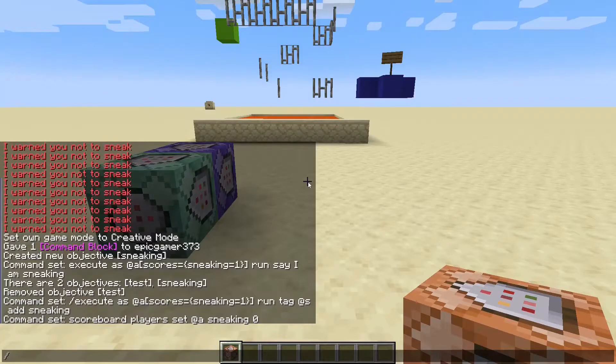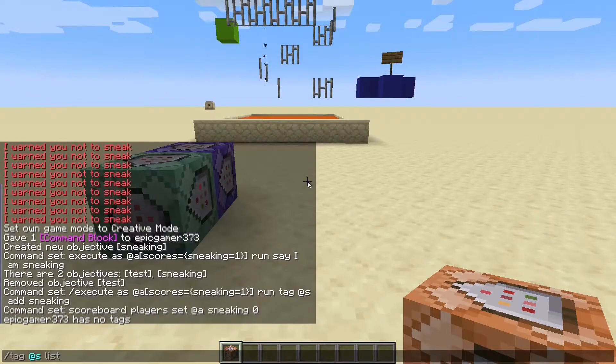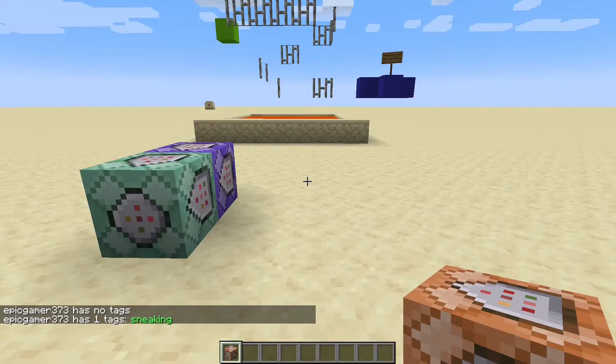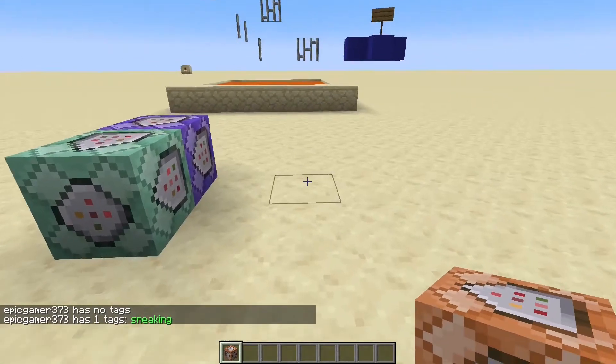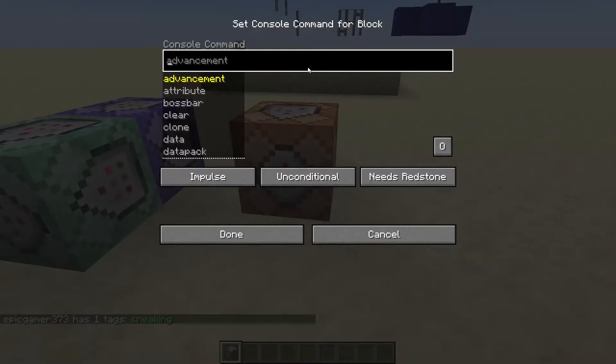So if we check our tags by doing /tag @s list, we can see that we have no tags. When we sneak and do that again, we'll have a sneaking tag. So we can go over here, and here's where you'll put the commands that you want to run if the player is sneaking.